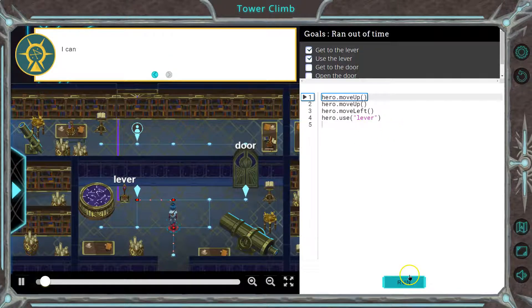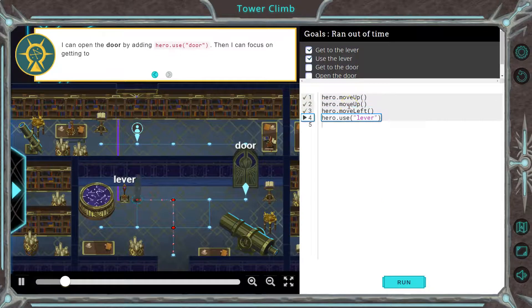Let's hit run. It's always good to hit run to see if we have anything going on already. I can open the door by adding hero.use('door').